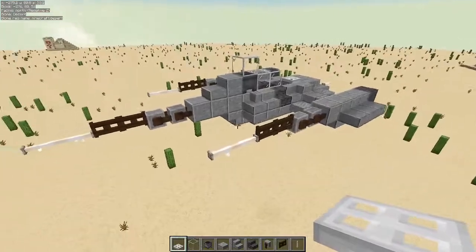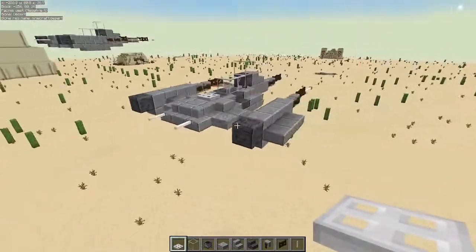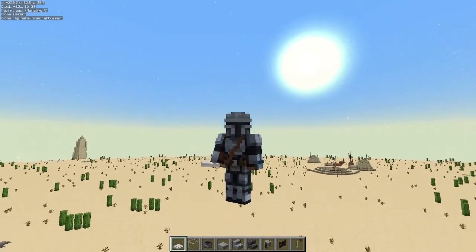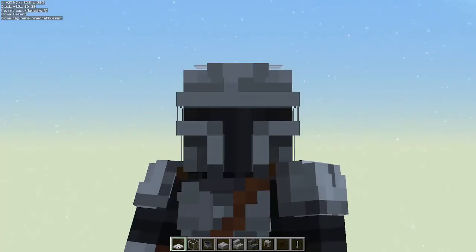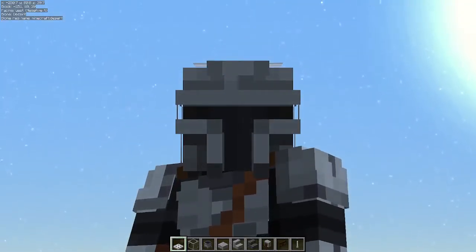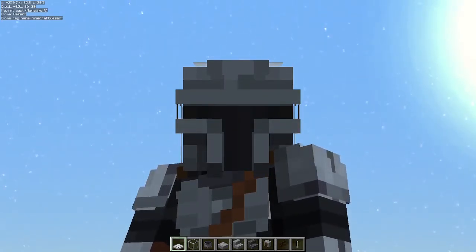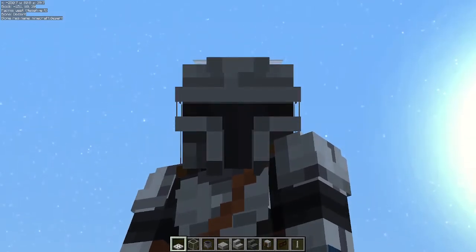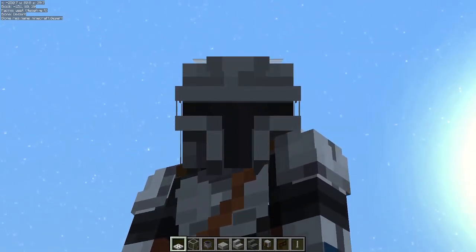That's our N1 Starfighter from the Book of Boba — I think it debuted in episode six. Thank you very much for watching today's video, I really hope you enjoyed it. We've got a longplay coming out for a Star Wars world that we're doing, and we'll be building Mos Eisley or whatever it's called. Thank you so much for watching — we'll see you guys next time. Until then, may the force be with you, this is the way. I have spoken. We'll see you later — have a good rest of your day!